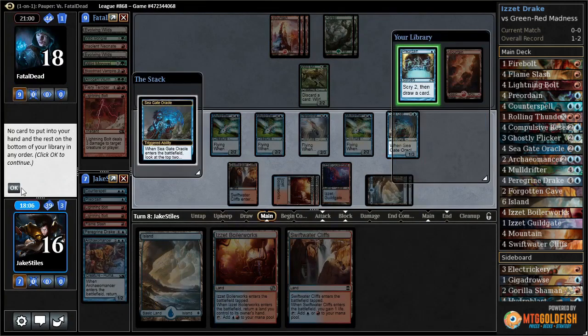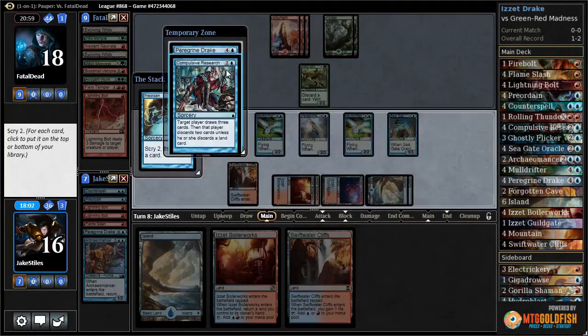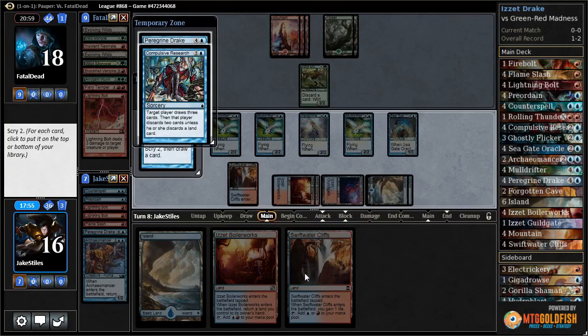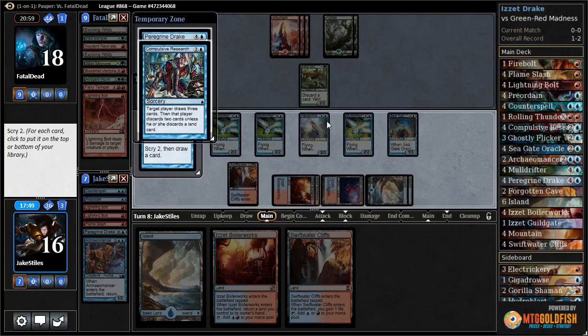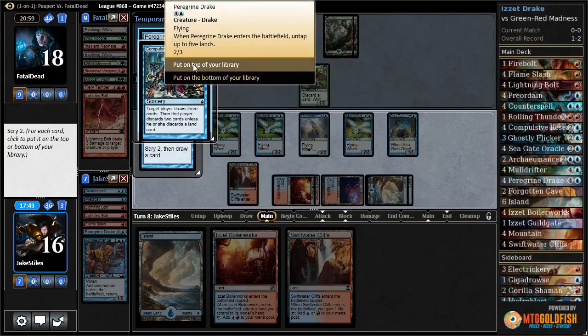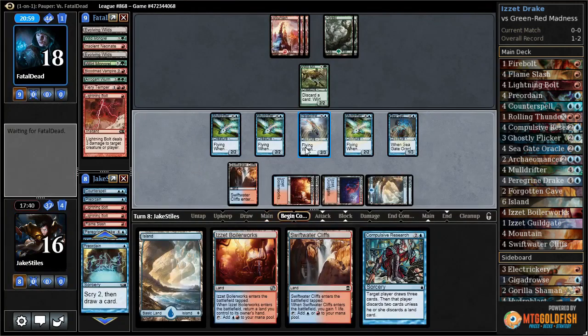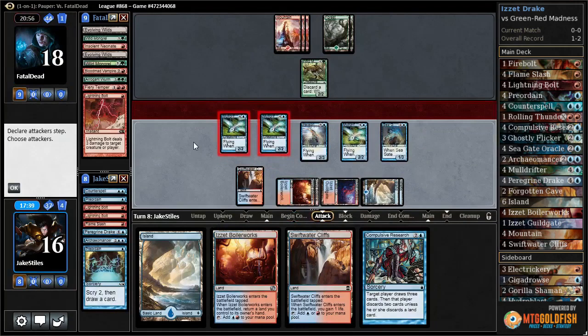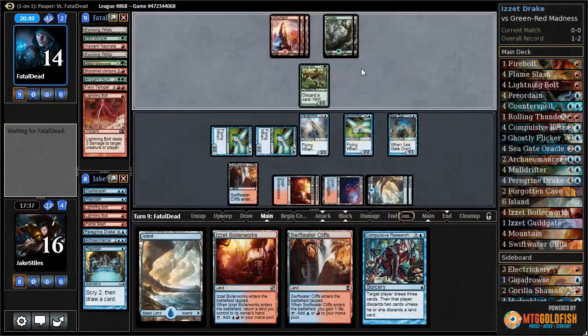Preordain over Mountain since my hand is already full of lands. Compulsive Research and Paragon Drake — both great. Compulsive Research is very good especially when I have plenty of lands to discard, so I'm definitely putting that back on top. Do I want a second Paragon Drake as well? With one of them dead and this one potentially dead to removal, I might as well keep it. It's a fine card going infinite and fine if I'm not. I'll attack with both of these. If I want to double block, I can do it with the Seagate Oracle and the third Mulldrifter.